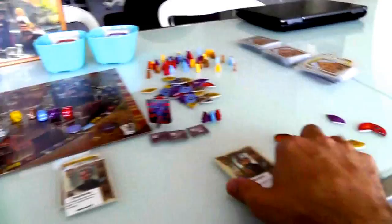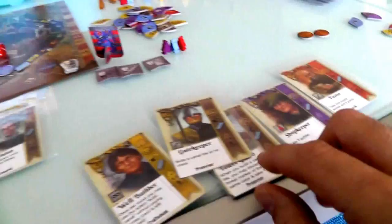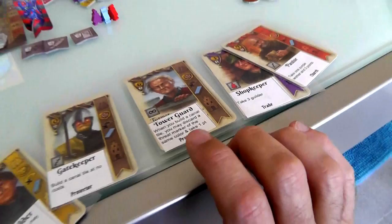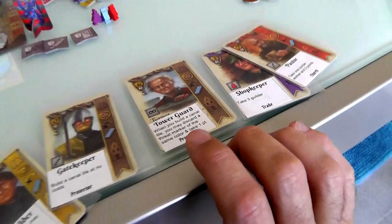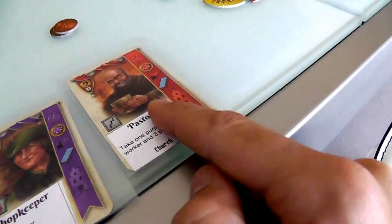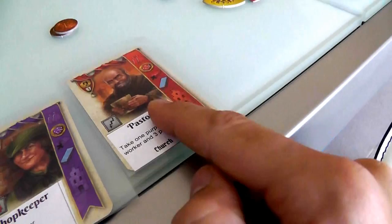Now we can begin playing cards and Jen will be first. She's got two bucks and is worried about the fire. She has two brown cards — she'll want to turn one in to get another brown worker to send more plague my way. The Gatekeeper lets you build a canal for free as a one-time thing when he enters your town. Alternatively, the Tower Guard lets you discard a threat marker and take one point whenever you build a canal — a permanent ability that helps mitigate danger and score points. One of these browns she'll want to turn into a worker, but the Tower Guard costs six bucks and she only has two.